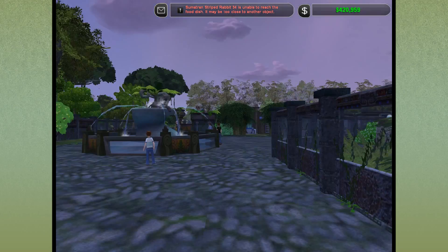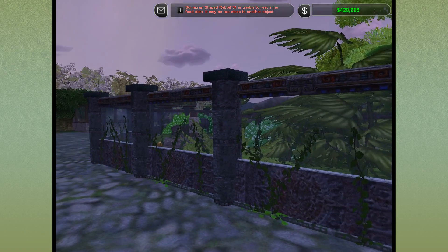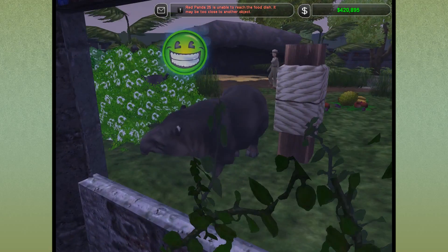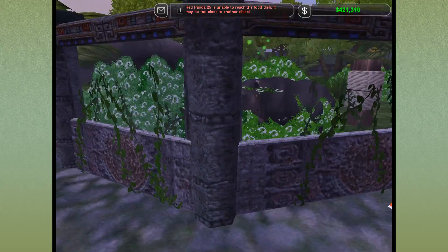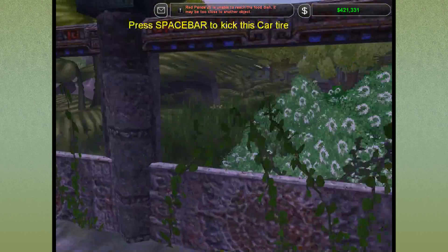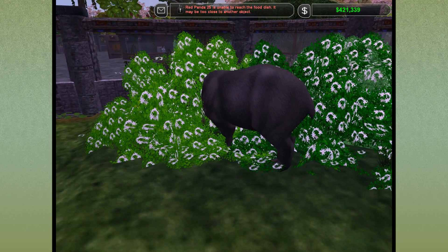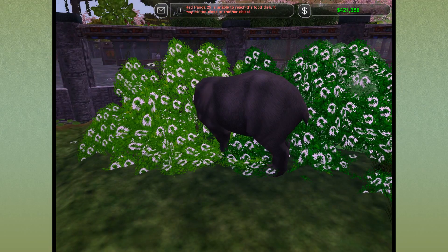Hello everyone and welcome back to Zoo Tycoon 2. We are here in our jungle zone where we've got all sorts of different jungle creatures, including our tapirs who are running around somewhere. Oh there you are! I don't think I did these ones enough justice last time — I was so tired. They're basically like big old cow-pigs, and they're actually called the jungle cow or the jungle pig in some cultures.